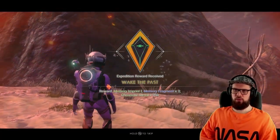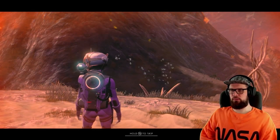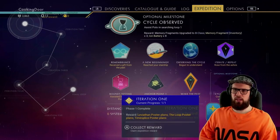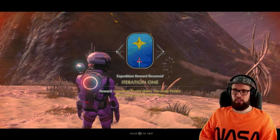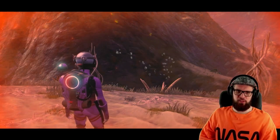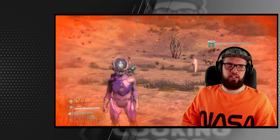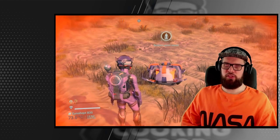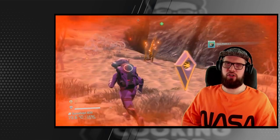Claiming this milestone will reward you with Memory Imprint 1, 3 memory fragments, and 250 chromatic metal. Open up the expedition tab once more and claim the Iteration 1 milestone, which is rewarded for completing the entire first phase. This rewards you with the Leviathan poster plans, the Loop poster plans, and the Time Splice poster plans. That was all for phase 1 of the Leviathan expedition — it's quite an interesting and hard expedition. This phase took me longer than any other phase in every other expedition so far.